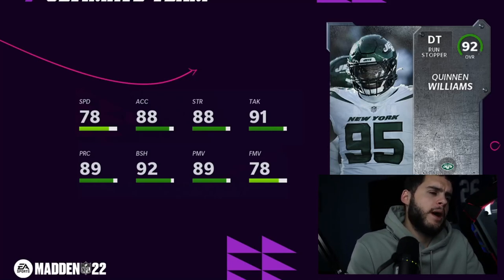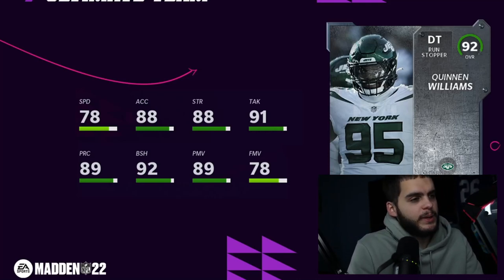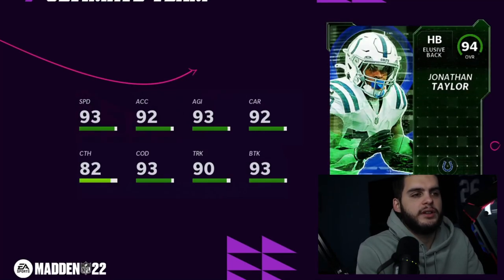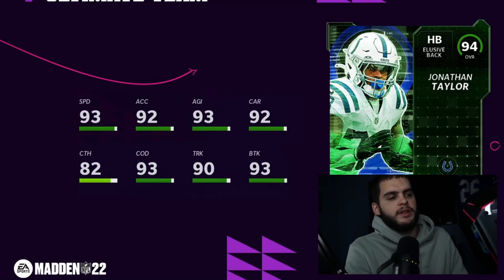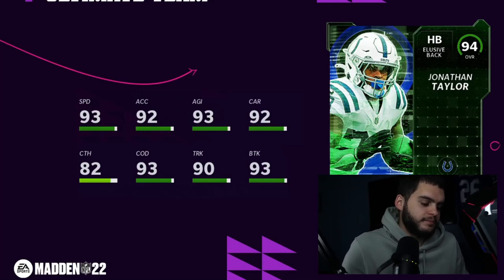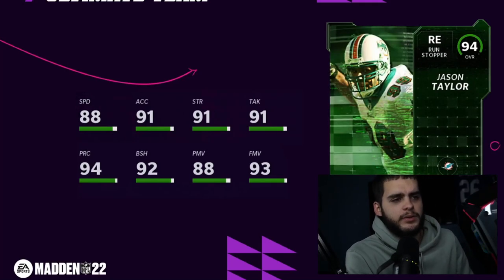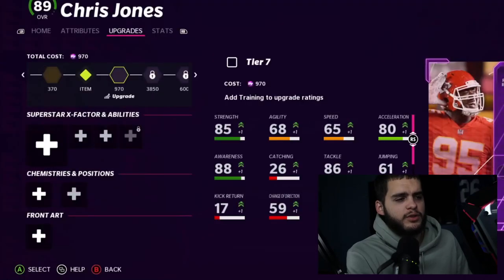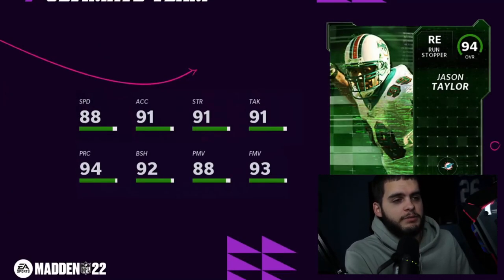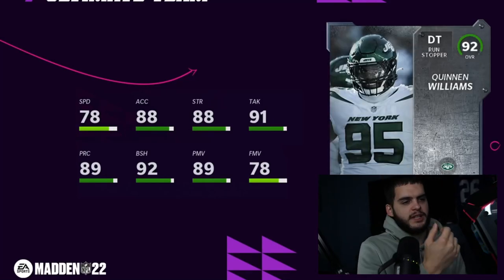That pretty much wraps up today's video — hopefully you guys enjoyed it. Comment down below and let me know your favorite. I really liked Jonathan Taylor, though I wouldn't invest too heavily since he's similar to Kamara and we'll get a new card soon. We have Blitz coming Thursday, Christmas coming, and a lot of crazy stuff on the way. Jason Taylor was really good, Jimmy Smith was really good, and Jonathan Taylor and Gronk were all solid. Quinnen Williams is decent but he's a Heavyweight 92, so it is what it is.